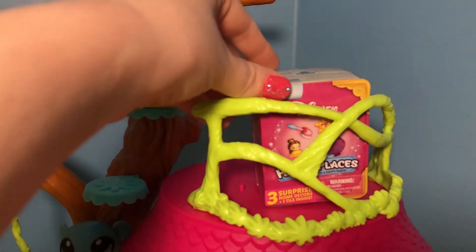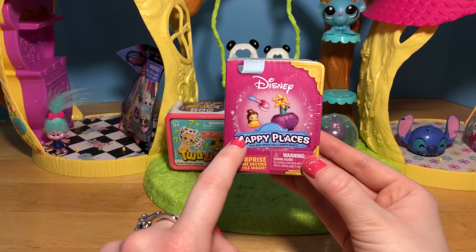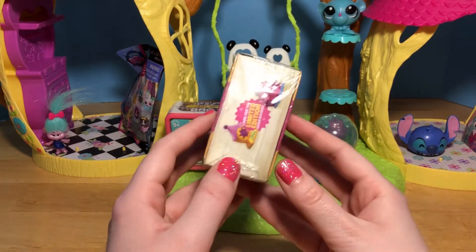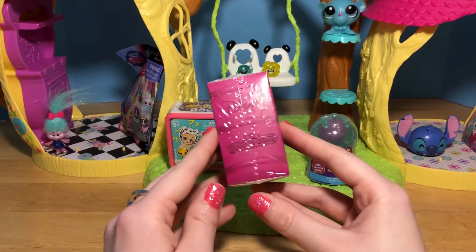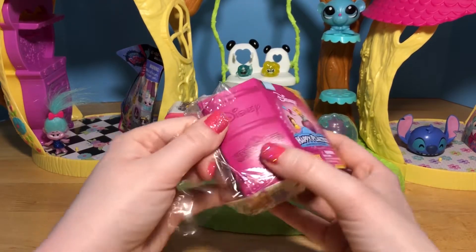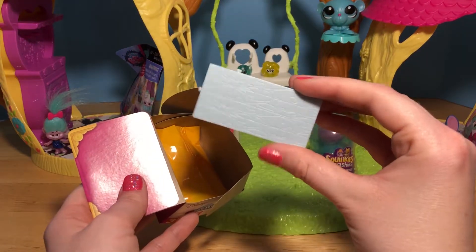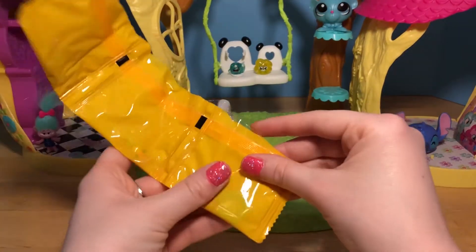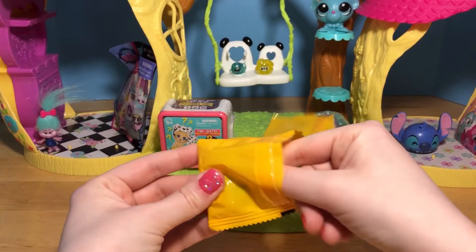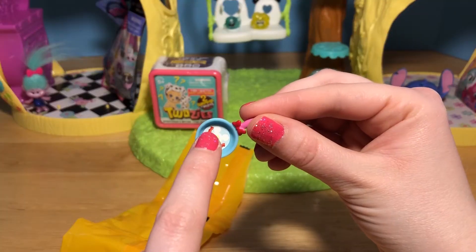Let's open up this new Disney Happy Places box! This is from the new season of Disney Happy Places - there are all new surprises inside! I love the shape of these little boxes - they look like books! This one is Minnie Mouse! Here's some blue tile with little Mickeys! Let's see what's in this first one - it's a little frying pan with a little Mickey Mouse shaped egg inside!